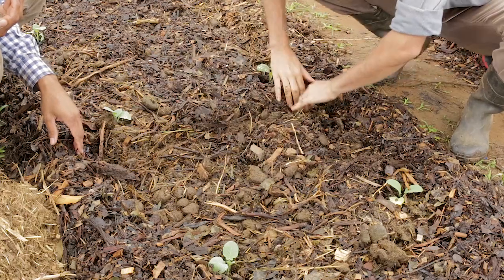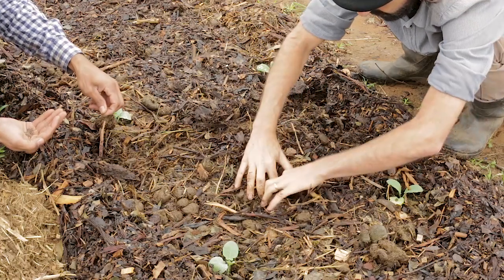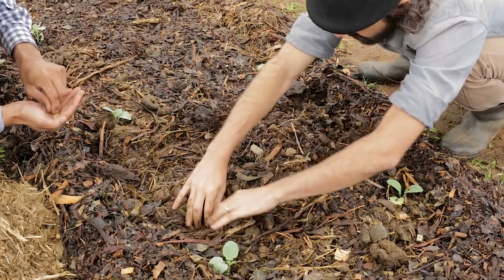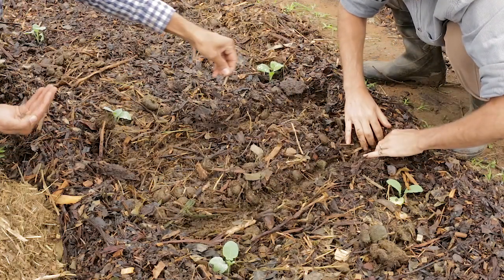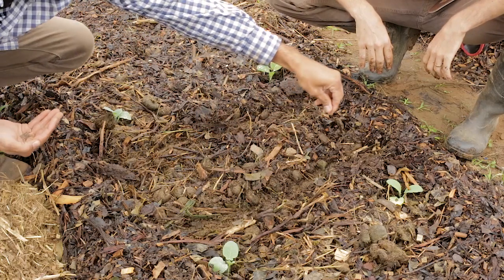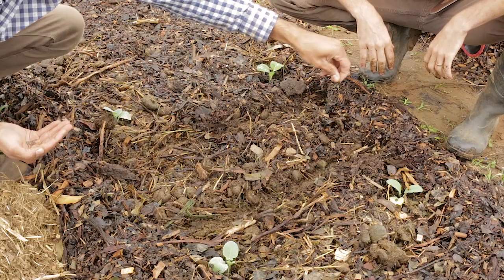I've opened up the line here and I'm opening up the second line, and Felipe is going to go ahead and plant the rocket. With rockets you can really be generous with seeds — they're going to come sprouting right up and really make a nice dense green barrier here.